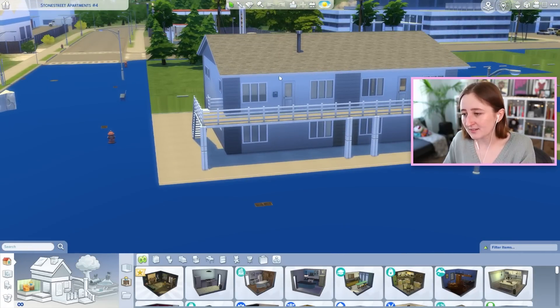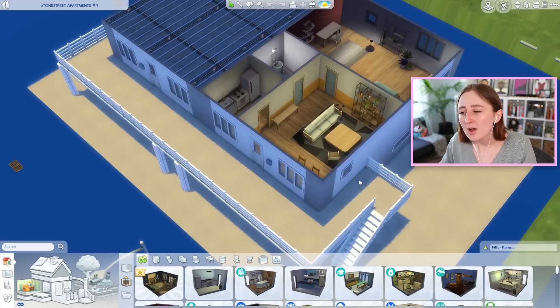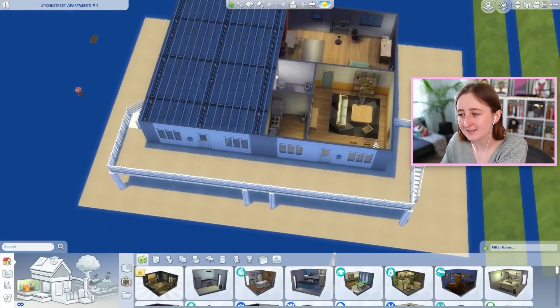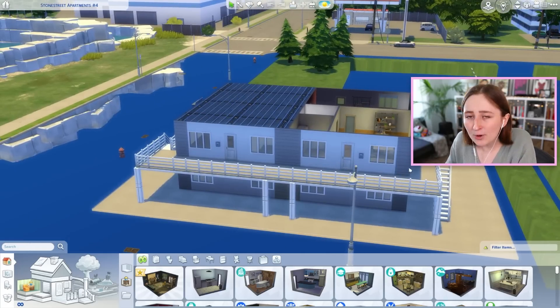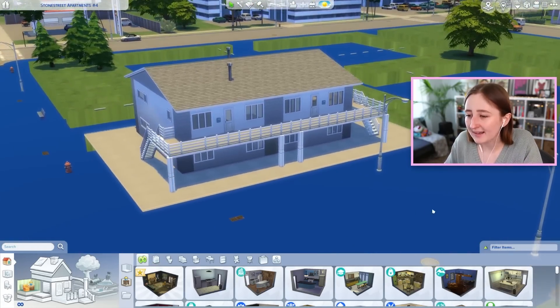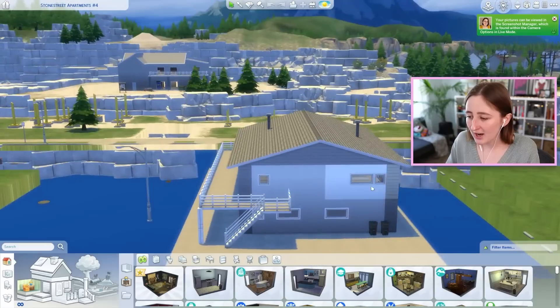The idea is that there's four units - two on the top and two on the bottom. But since we don't have apartments in the base game in The Sims 4, you can't really play in them. But you could pretend - like you could leave empty units downstairs and have your sims live up here, or have two siblings each with a top floor apartment or whatever you want to do. You could totally build this, and I kind of want to build it for you so you can use it. It seems like a fun, practical gameplay item for you guys.